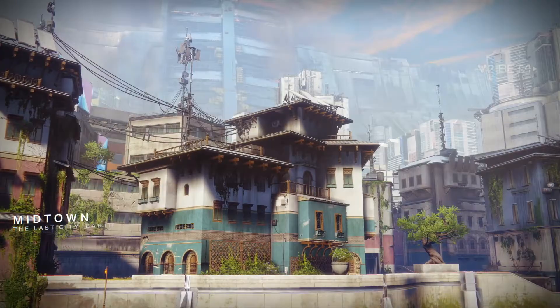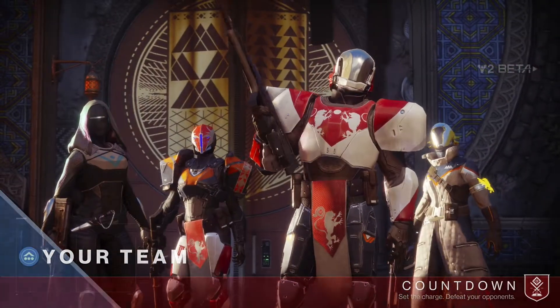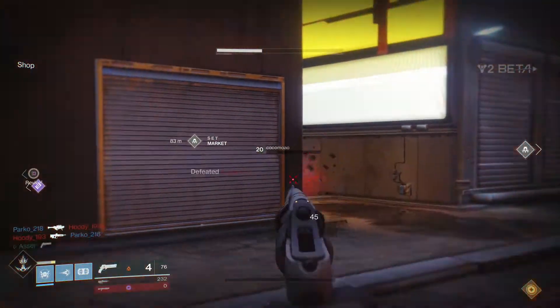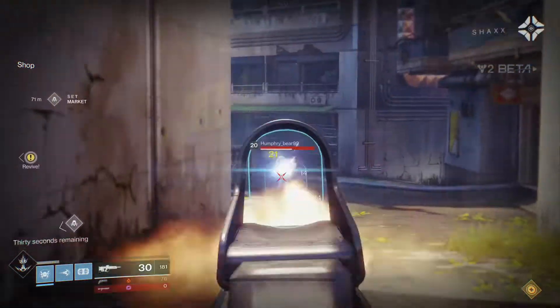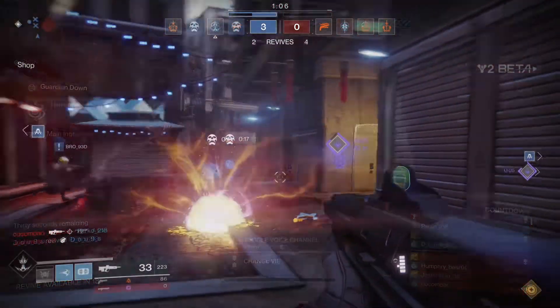The other mode available is Countdown, which is like Search and Destroy with two cap points. This mode is meant to be more competitive than Control, with an elimination format. The first team to get to 6 wins. This mode is on a different map than Control and is set on Earth. There is thought to be skill-based matchmaking in this mode, with higher-end players finding it hard to find matches. Countdown is more suited to going in with a full fireteam of 4.